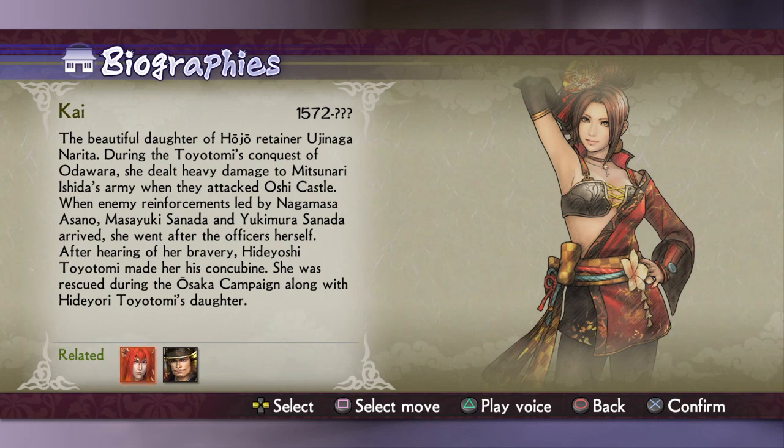After hearing of her bravery, Hideyoshi Toyotomi made her his concubine. This would be funny in a Sengoku Basara context because Hideyoshi there isn't really interested in women, and Nene is dead in that version — so having Kai show up and make him blush would be hilarious.